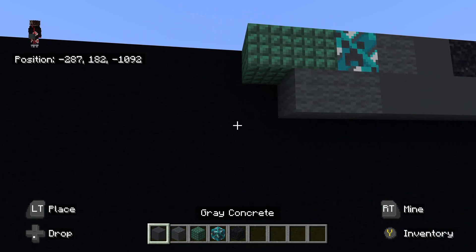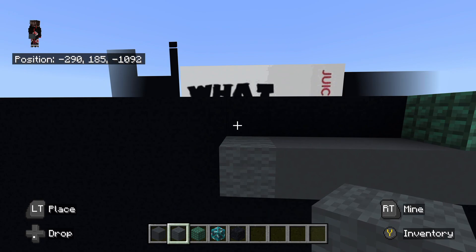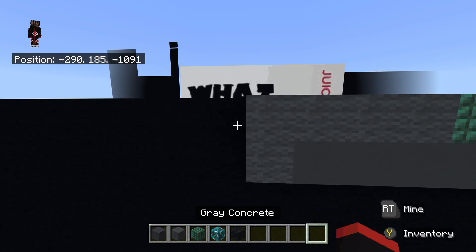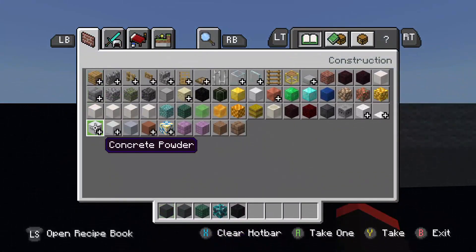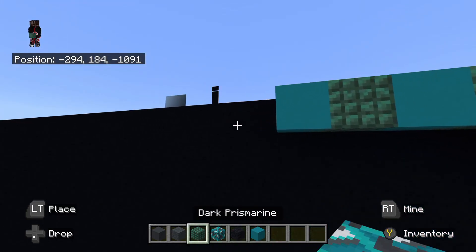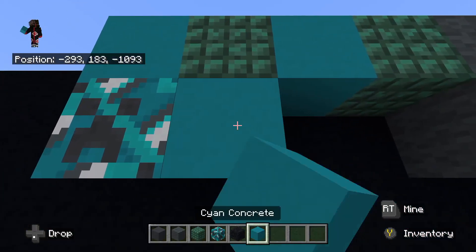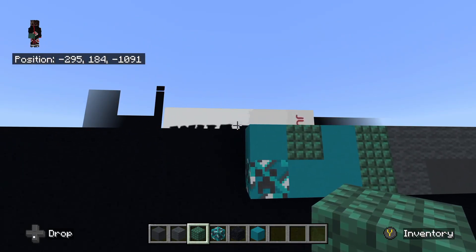To the left of the gray wool, place gray concrete going left — one, two, three, four. Then place gray wool to the left of that gray concrete. On top of that gray wool, place gray wool going all the way back to the right. Then to the left of that gray wool, place dark prismarine. To the left of that dark prismarine, place cyan concrete. To the left of the cyan concrete, place dark prismarine. To the left of dark prismarine, place cyan concrete. Underneath the cyan concrete, place cyan glazed terracotta. To the right of the cyan glazed terracotta, place cyan concrete going right — one, two. To the right of that cyan concrete, place dark prismarine.